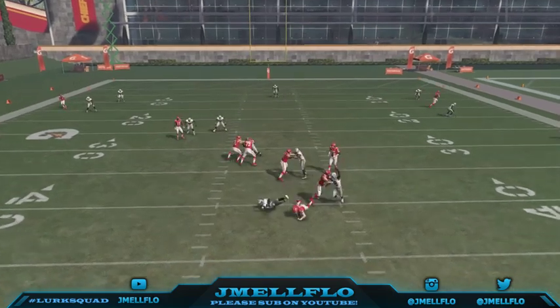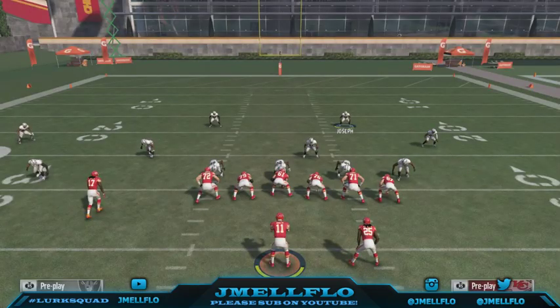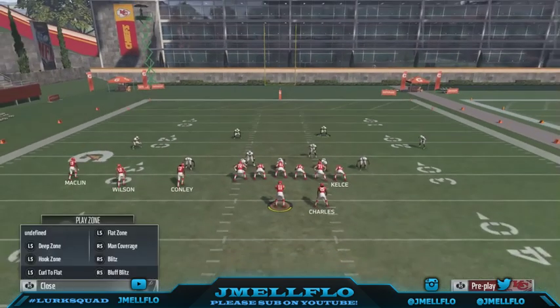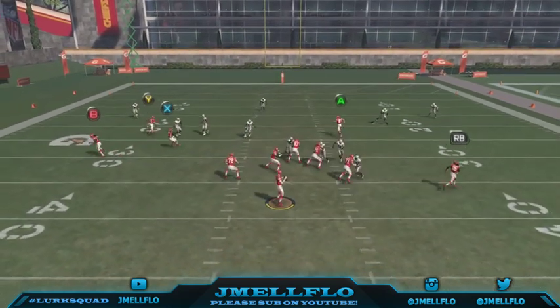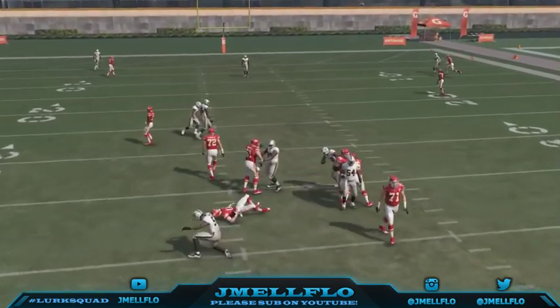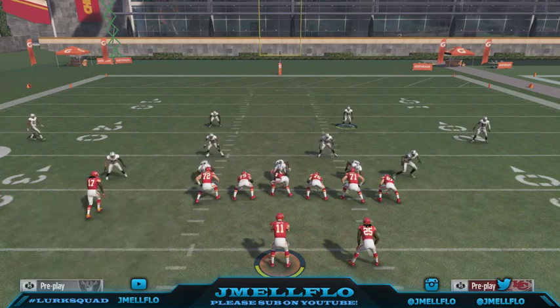That time you got picked up — make sure you got a fast linebacker in both those spots. So let's do it again: base align, spread line, spread linebackers, edge rush, put him in the hook zone whatever. And this is basically how the blitz is going to look. I think I didn't edge rush that time, so make sure you do edge rush. Base align, spread D-line, spread linebackers, edge rush — there you go.